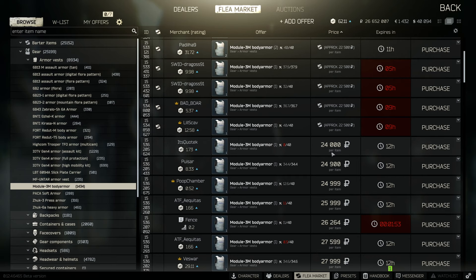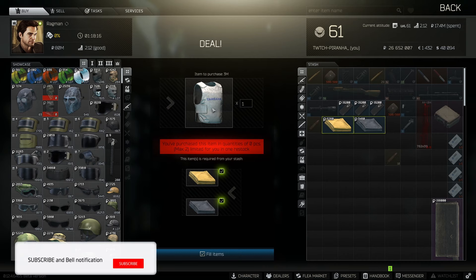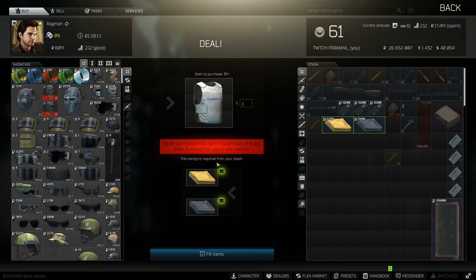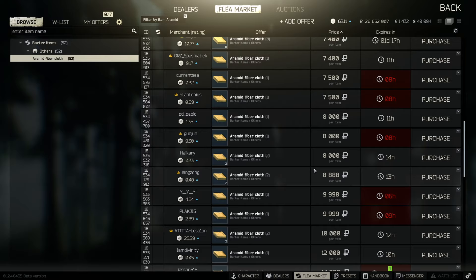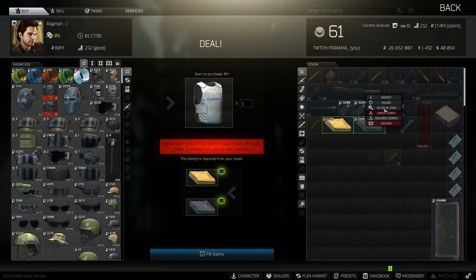You can get it for 24k — it is quite expensive. Surprisingly, there is actually a trade from Ragman you can do. You can only get two per reset, but it is full health. I believe you have to be tier two for this one — yep, tier two. Aramid and ripstop is actually quite cheap, around under 10k, about 6k, and ripstop is the same price — a lot cheaper and it is full health when you buy it.